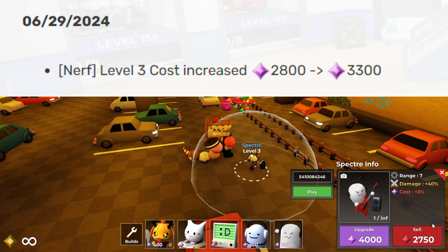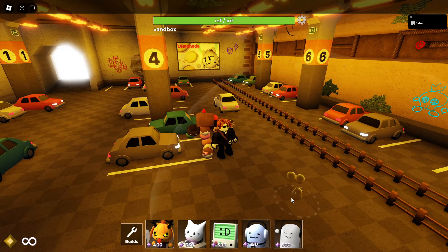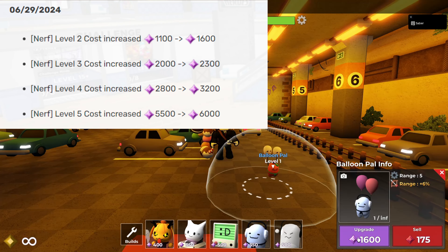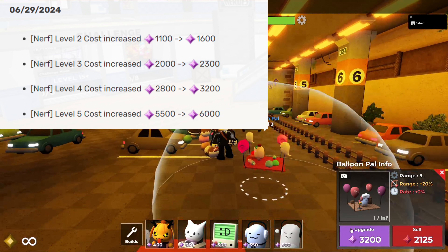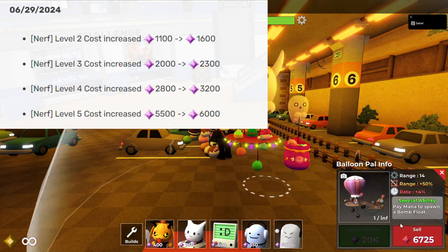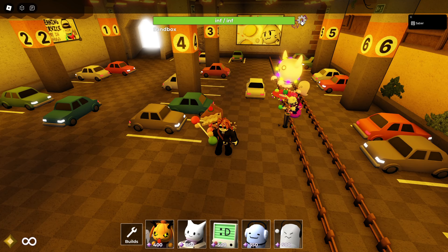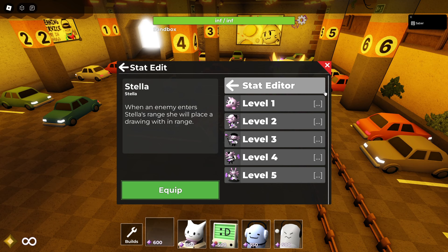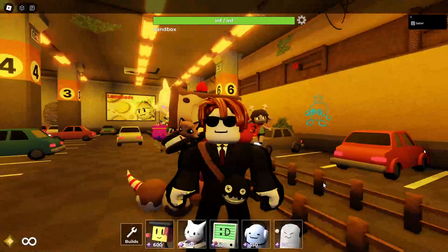Spectre's level three price has increased — it's literally just level three, and they increased it by about 200. There's no reason to do that. Balloon Pal's prices have been increased across all levels: level 1 went from 1100 to 1600, level 2 from 2000 to 2300, and the max used to be 5500. That's quite bad — they basically burned Balloon Pal. Lastly, Stella's summon rate is slower and her redraw cost has been increased by about 2 seconds.